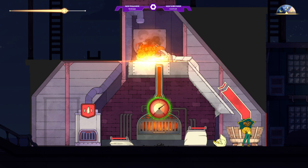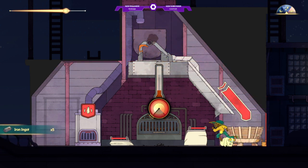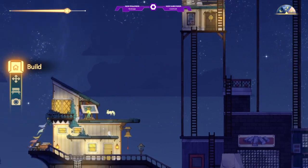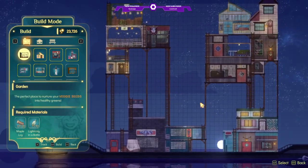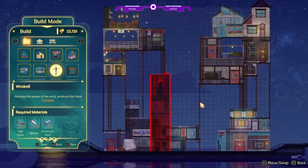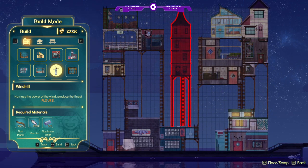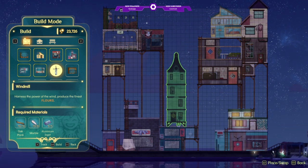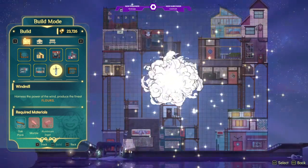But that's okay. There we go. Now we should have enough ingots. Not for that — for this. A windmill! Interesting. Let's go.